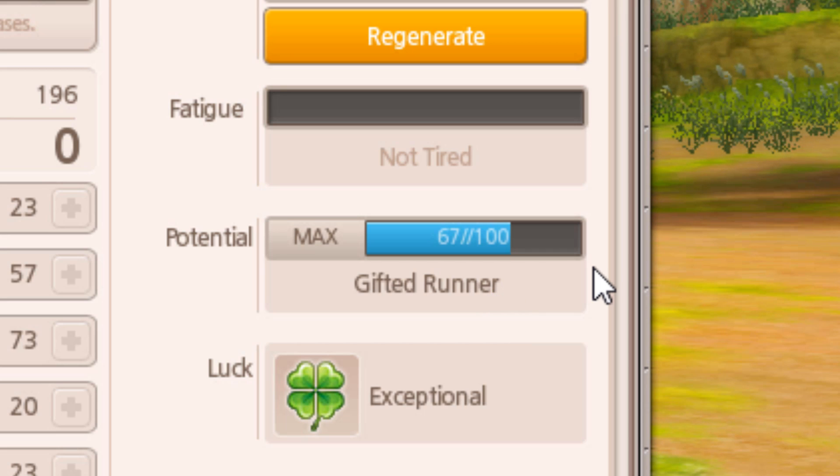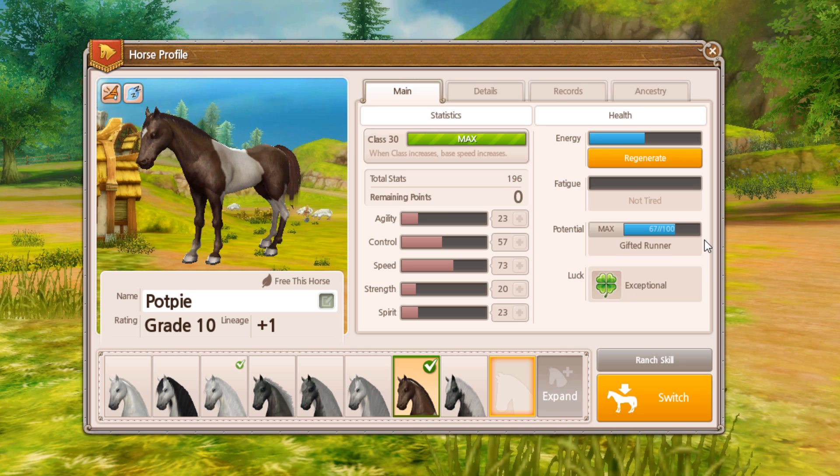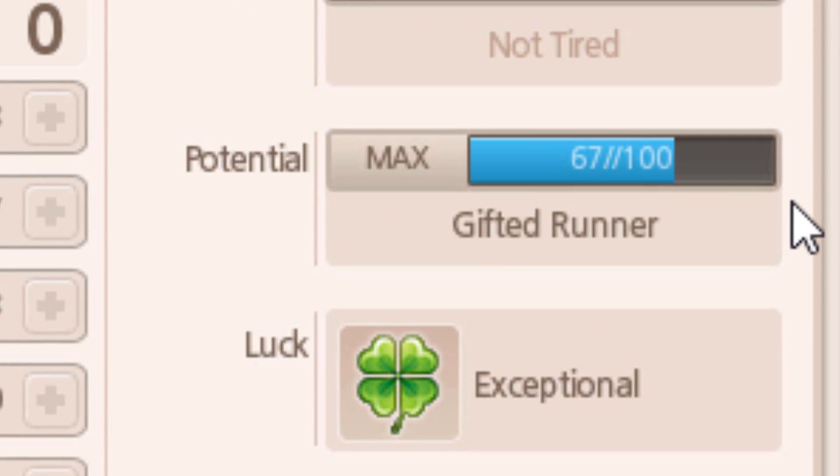Some potentials are better for magic and some are better for speed. When your horse has a potential, it will gain potential points with each race it completes, so long as you finish the race. As the potential goes up, eventually your horse will do a race and gain nothing — this means it has maxed. When you visit the horse it will show 'max' beside the potential, and it won't necessarily reach 100 out of 100.